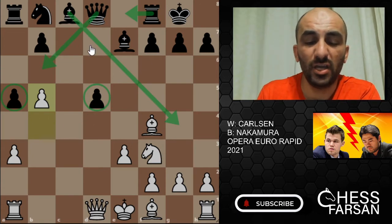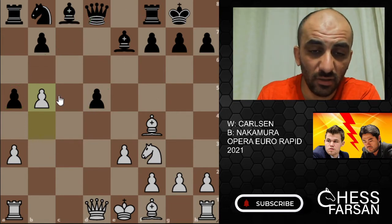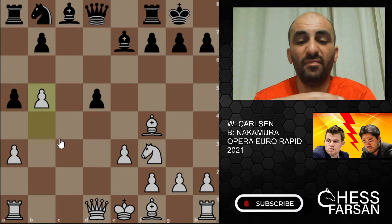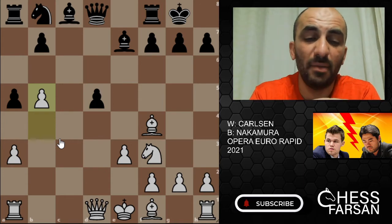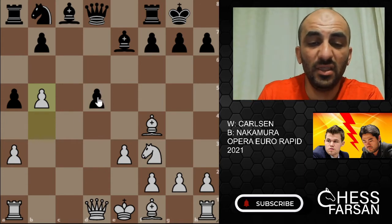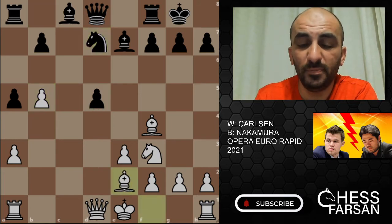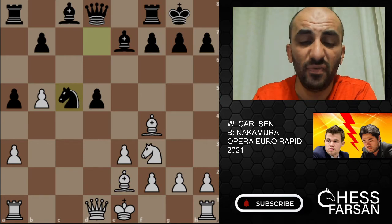If you look at the position, the bishop is going to g4 — it couldn't go to b6, so it may go to e8. This is the price for that isolated pawn on d5. We have quick development for Black, but the price is this weak pawn. Then Ng7 by Nakamura, bishop e2, knight c5.